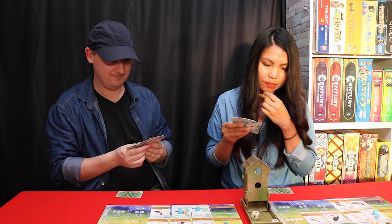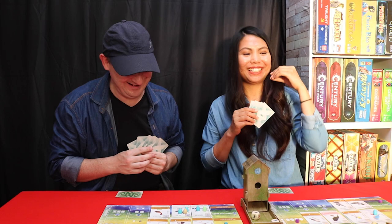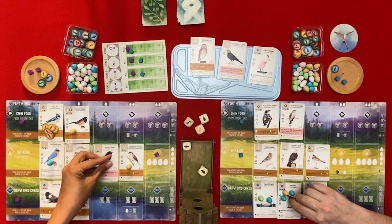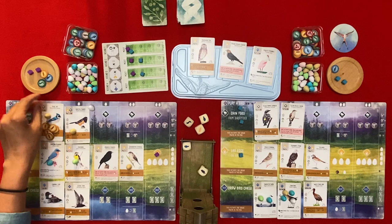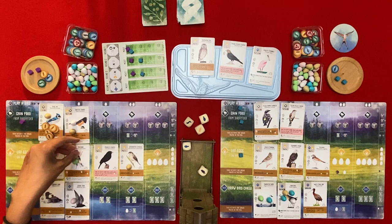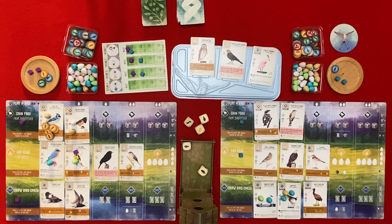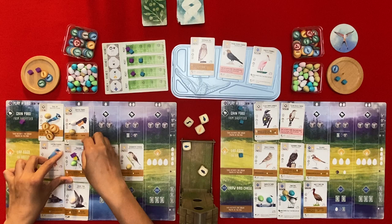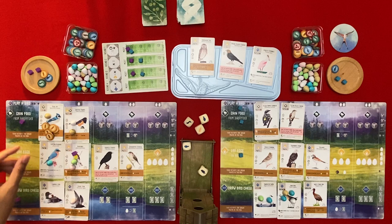I am going to gain some eggs - and you get something from the Yellow-Billed Cuckoo, giving back what you gave me. That's four eggs - this one cannot carry more so I put them here. Then I activate the Grasshopper Sparrow - lay one egg on any bird. Then the Dickcissel activates - tuck a card from your hand behind this bird and if you do also lay one egg on this bird.